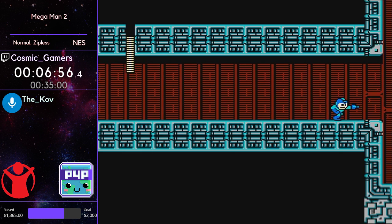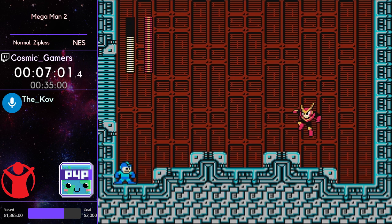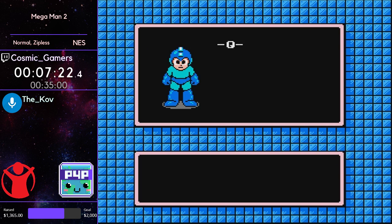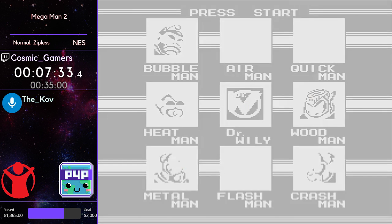Now coming to Quick Man, who is a very frenetic crazy boss — he's just going to jump around up to three times and then run straight at and through Mega Man, repeating that over and over. Cosmic doesn't have any trouble with that one. You can get Quick Man out of the way pretty easily because you don't need a special weapon to kill him, so Quick Man can pretty much be inserted wherever you want in the level rotation.